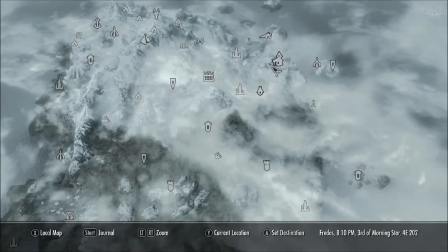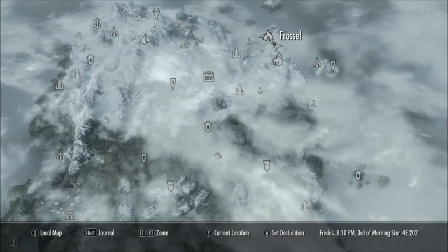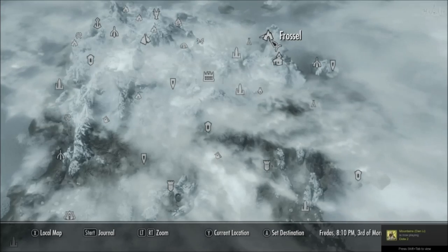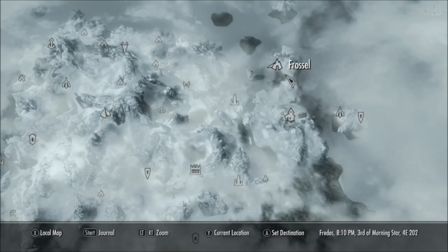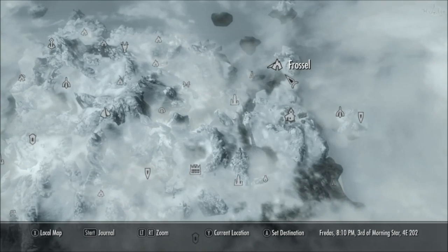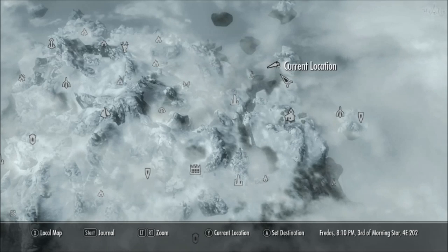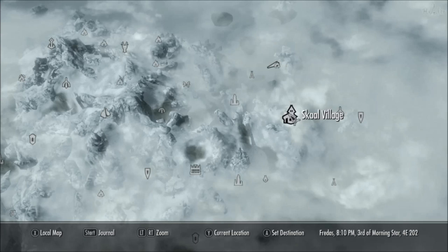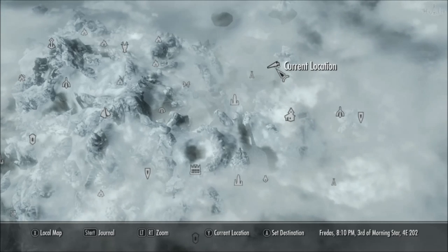What's up guys, it's CSO here. Today we're going to be checking out a place called Frosel. It's quite a unique cave and it's got a very strange easter egg that I want to show you guys. There are also a few unique objects in there. To find Frosel for yourself, it's actually quite close to the Scout village, just north of it. You can't miss it — it's on an island.